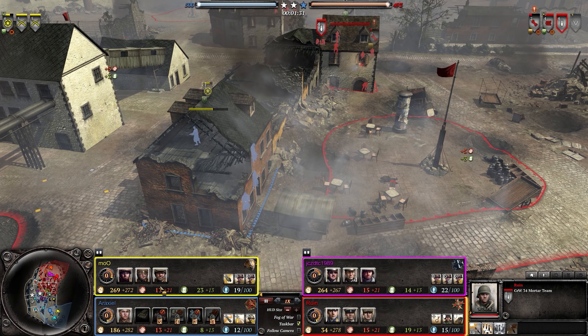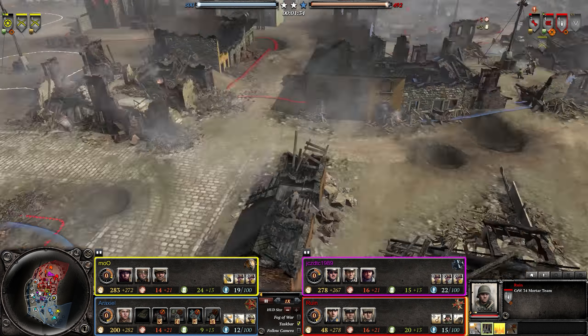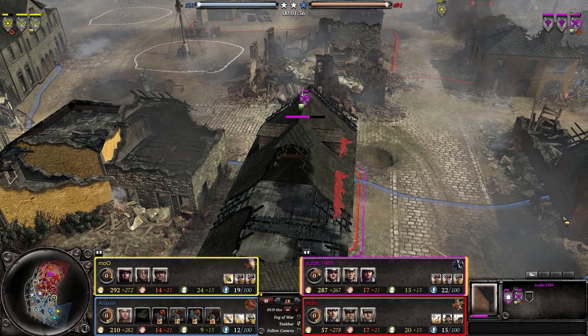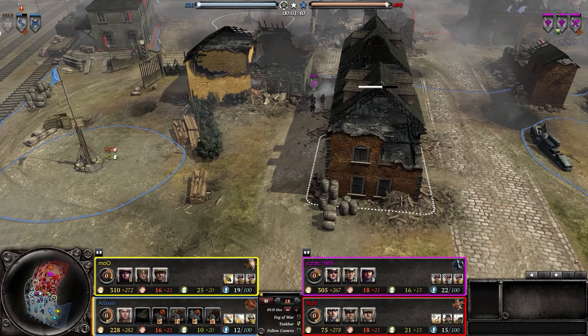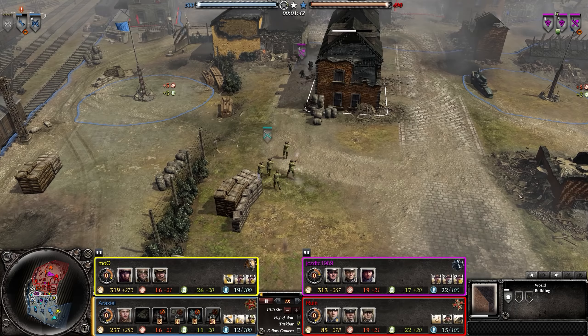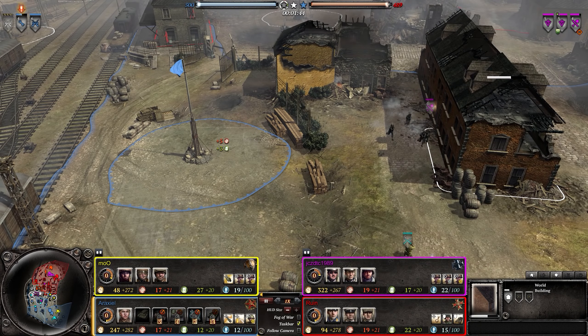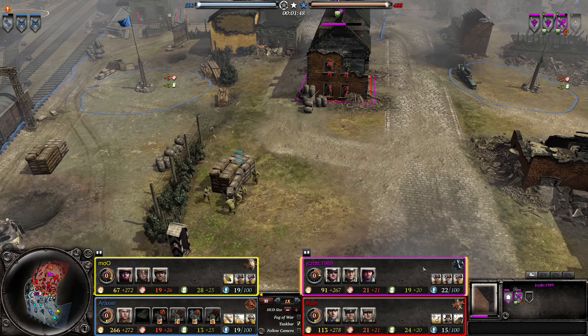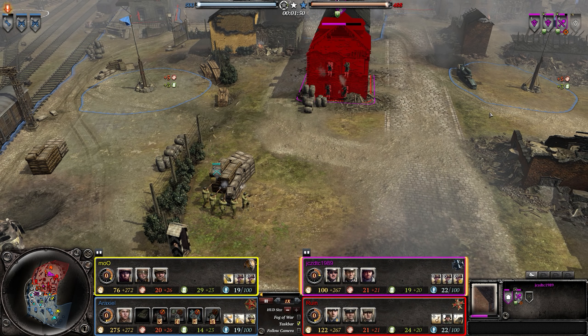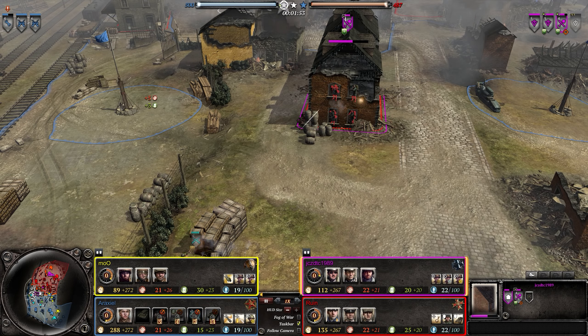We have a Sturmpioneer squad also pushing up using the building as cover, annihilating another squad. I'm assuming he's moving up to the next building to hold back the enemy. Sturmpioneer is not great at long range but they're in really good cover so they can take the hits and keep dishing out damage.